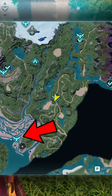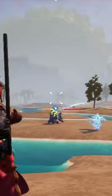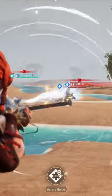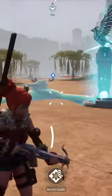Most water PALs will drop PAL fluids, but your best bet is to come to the Gobfin's turf. There are just so many Gobfins and they all drop PAL fluids, so this is the best spot, in my opinion, to farm PAL fluids.